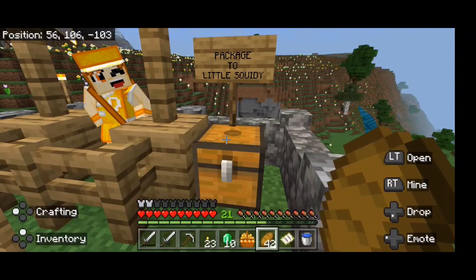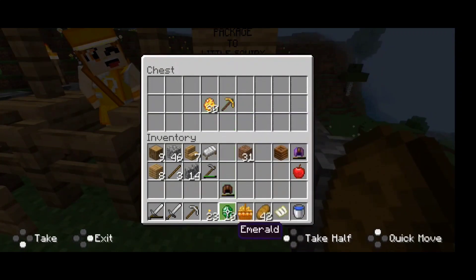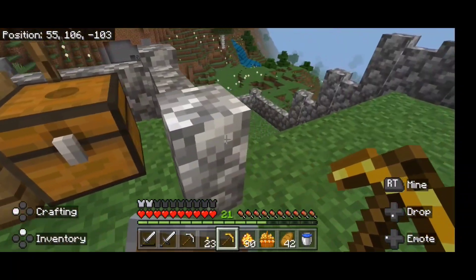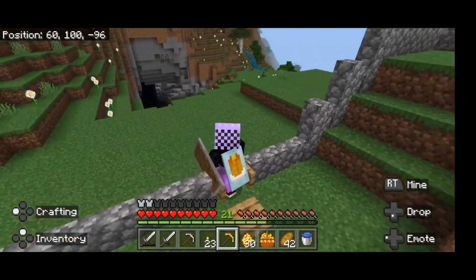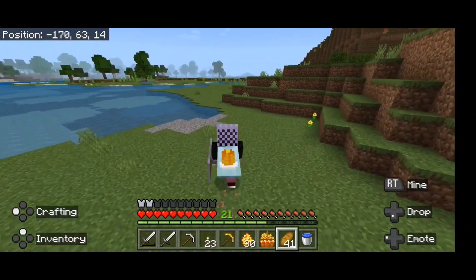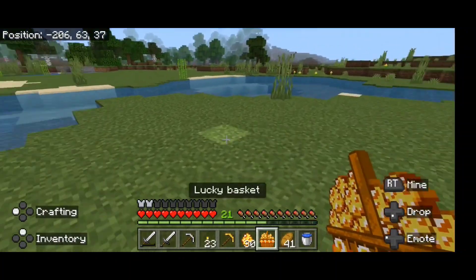Wow, a package for me! I hope something good is inside. Lucky pickaxe and lucky egg — wow, so this is a lucky challenge I guess. Let me organize my stuff and go crack some eggs. Let's go somewhere far from my house because I don't trust these lucky eggs. I think they're like lucky blocks — they might have bombs or other things inside. I think this is far enough from my house.